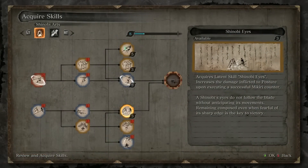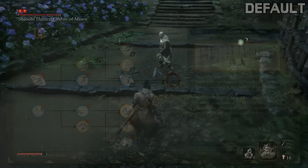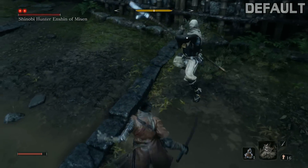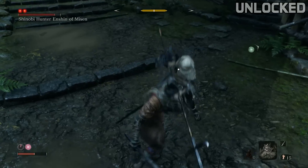Next is the Shinobi Eyes technique. It works alongside the Makiri Counter, and simply adds more damage to an enemy's posture when you pull the move off. The extra posture damage is slight, as you can see in these two comparison clips. But that difference could be all the difference in the world.